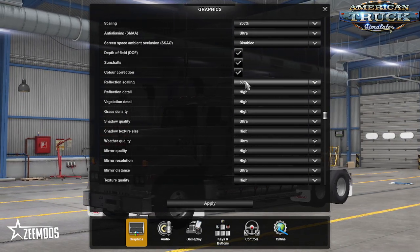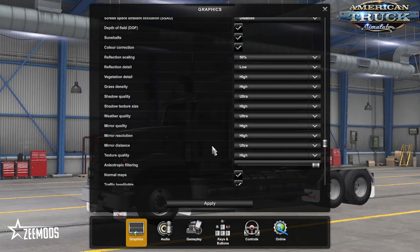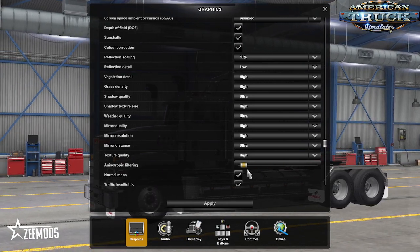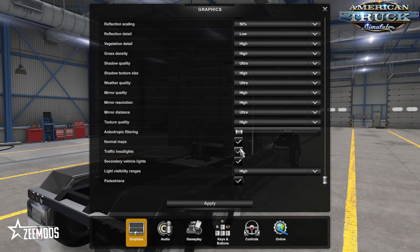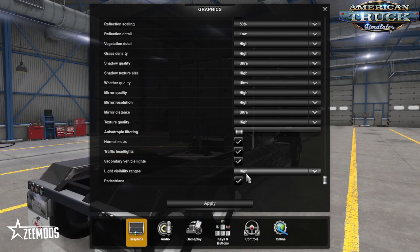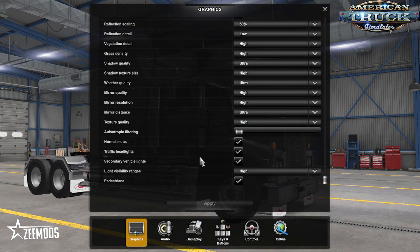I have 50% on the reflection scaling, reflection scaling on low. Everything else can be on high or ultra — that's fine. However, and I mean get rid of stripy — you really don't need it. Normal maps, traffic headlights, secondary vehicle, light visibility ranges on high, and pedestrians. Left click apply, yes please, we want to keep those settings.